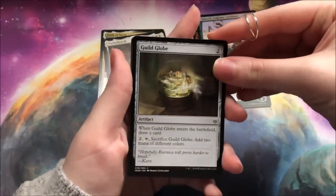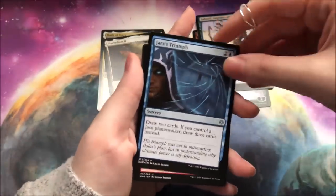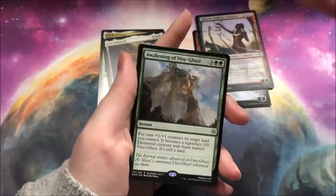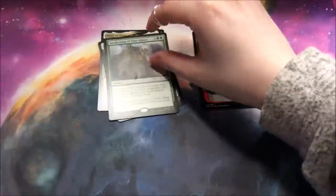Guild Globe — I could go for that in foil. So pretty. Wanderer's Strike. I was hoping that we'd have more information on who the Wanderer really is, but we don't yet. Obnix — not very bad. And Awakening. Not too shabby.